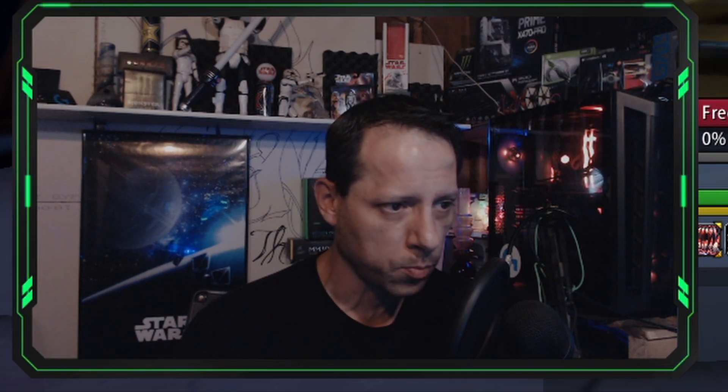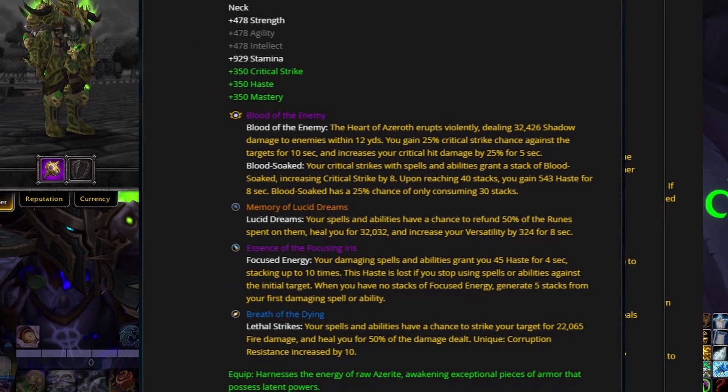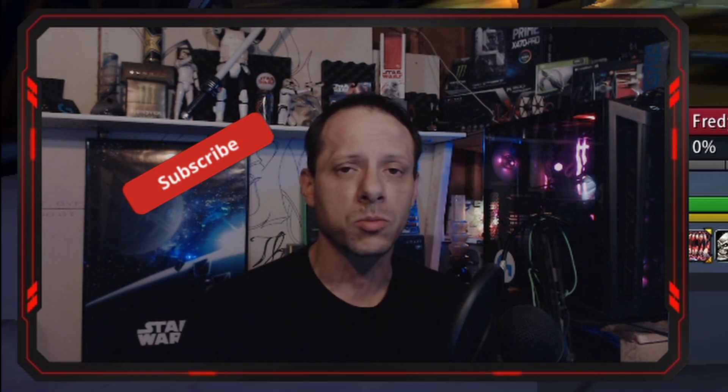Other DKs will argue that Condensed Life Force is weaker right now compared to Breath of the Dying or Crucible of Flame depending on how they're synergizing — ultimately it's preference and which essences you have at a higher rank. These are screenshots from top tier DKs' necklaces so you can see the different builds and ranks they're running. If this helped you on your journey to being an amazing Unholy DK, like, follow, and subscribe. I'm Lockouts — peace.